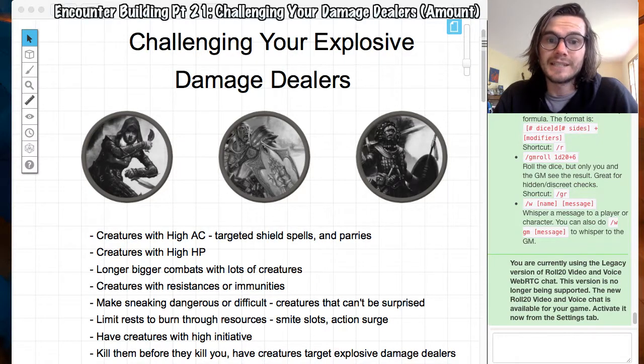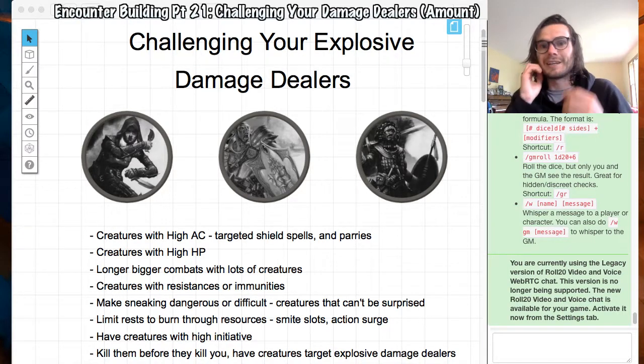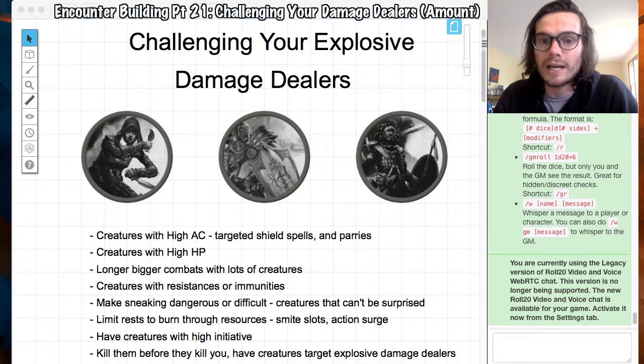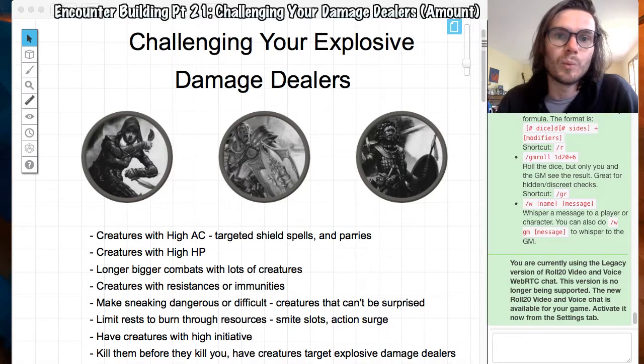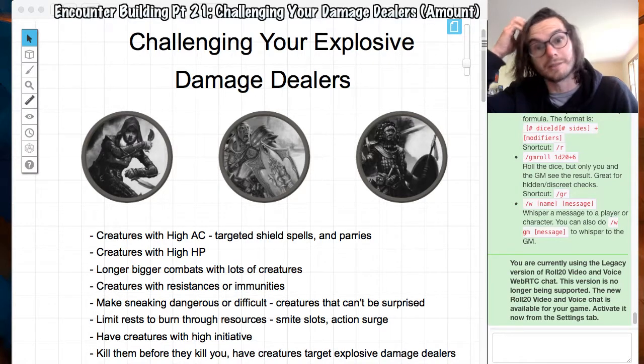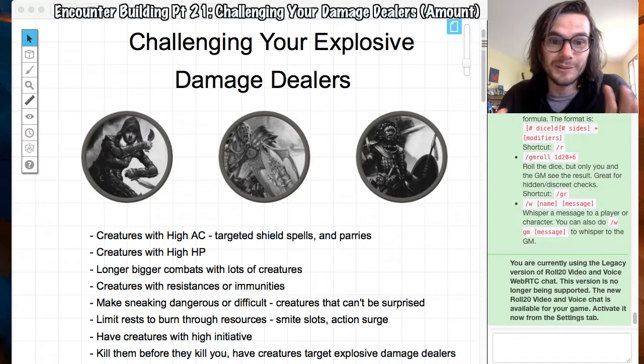Make sneaking dangerous and difficult, or have creatures that can't be surprised. If your rogue is sneaking up at the start of every single combat and one-shotting something, just make it so they can't do that — have a creature see them and attack them first. They don't have to get what they want every time even if they roll high. Have a creature with crazy perception, or a wizard who's been watching the party the whole time, so when they try to sneak up they set off a trap or something like that.